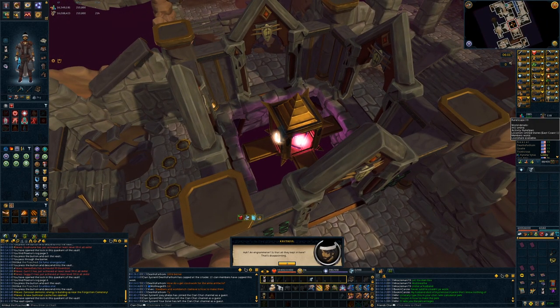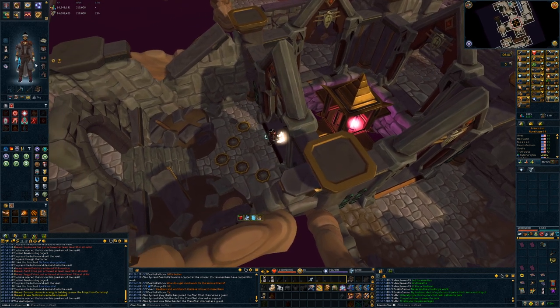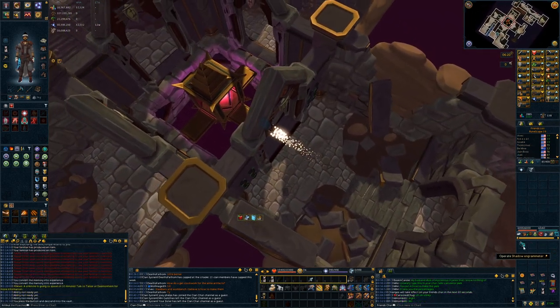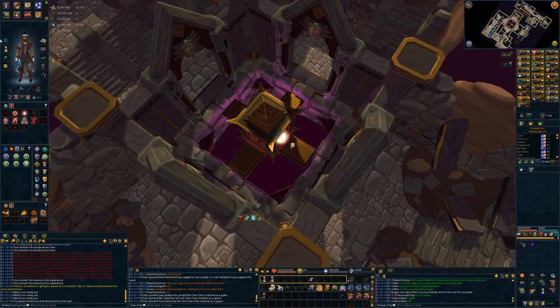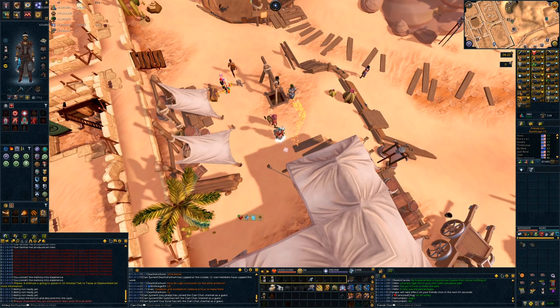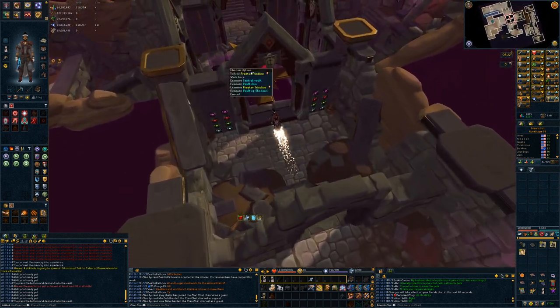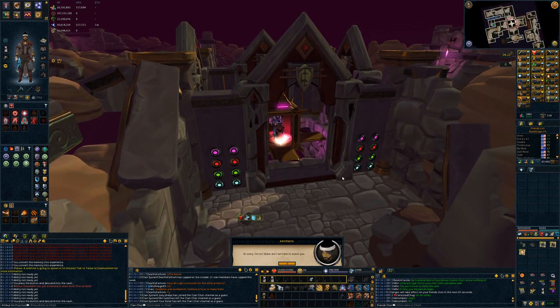After completing all four puzzles, the player can pick up the shadow anger meter from the center. You'll then need to collect 500 vibrant-tier or higher memories to fill the anger meter. Once filled, return to the center of the vault and operate the anger meter to get Trending's memory. Bring the memory to Dr. Nabinic to get Trending's memory as a book, then bring the book back to the vault wearing the Ring of Visibility and talk to Trending, who is now in the center. After some dialogue with Trending, you will complete the final mystery.